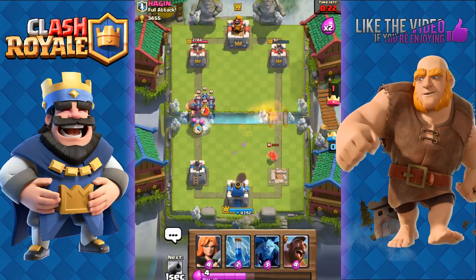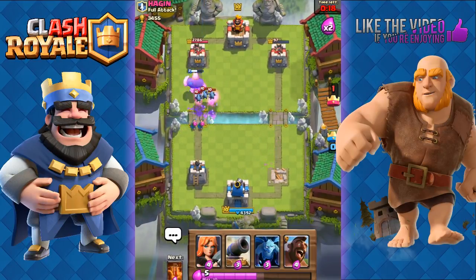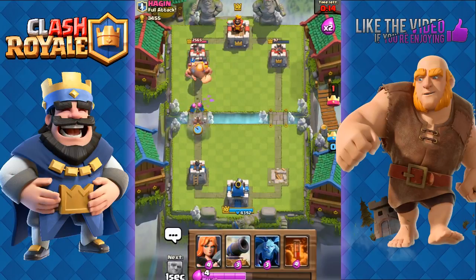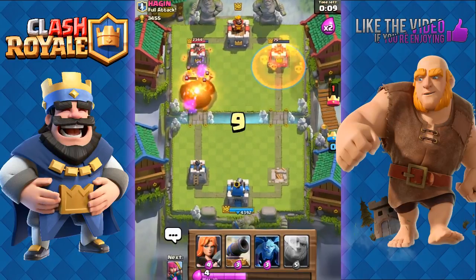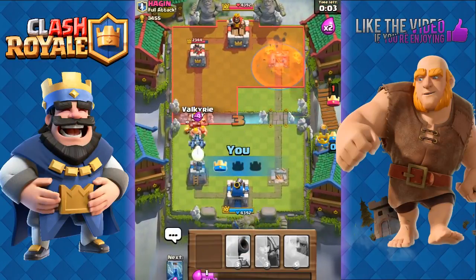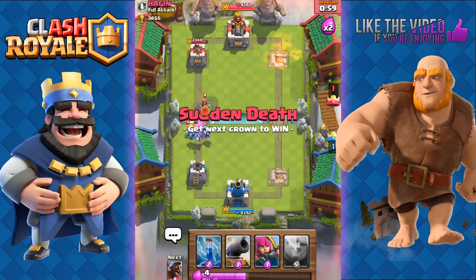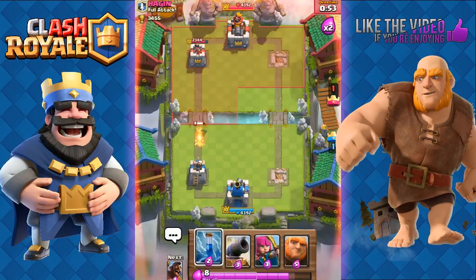We Zap his Minions and our Archers help finish them off. Unfortunately he has some Barbarians — we use the Poison to take out his tower because our Zap just isn't going to work. We use the Valkyrie to take the hits from the Fire Spirits so we can save those Minions. He has a Wizard — we just save our elixir; the Wizard's really not going to do too much.